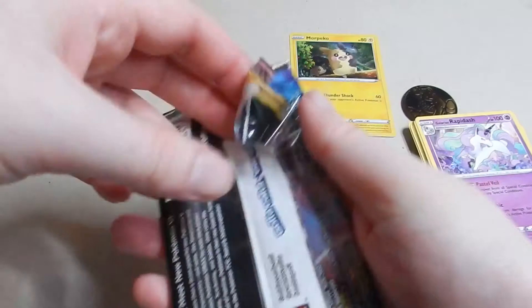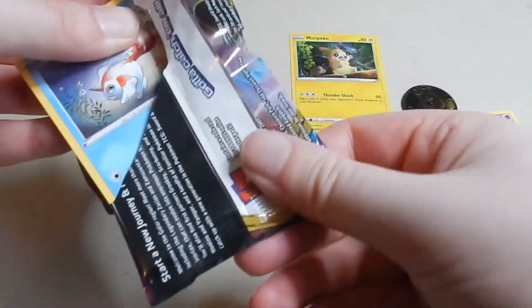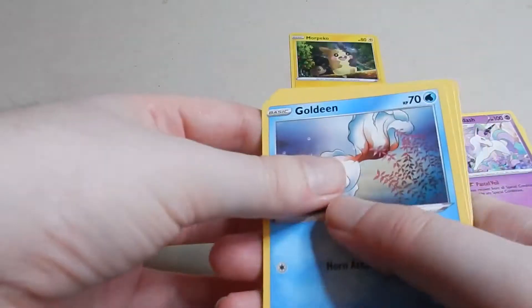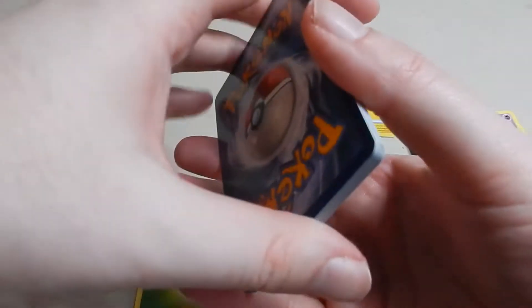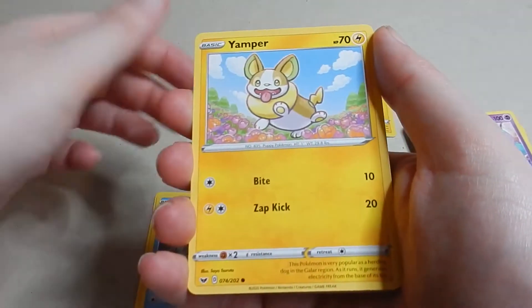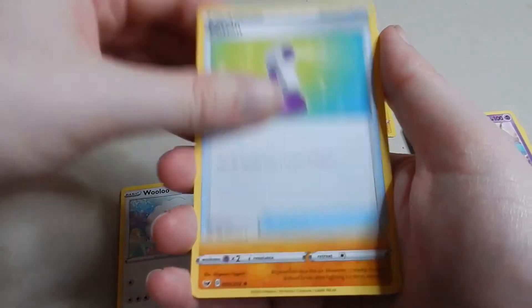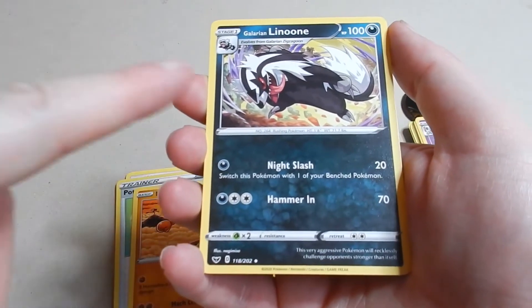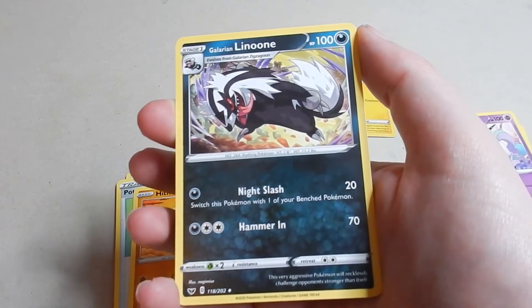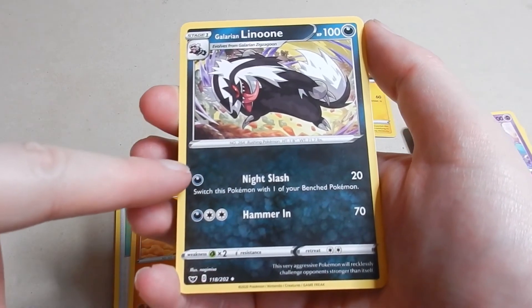Right, pack three — all the rest packed up. Goldeen, Yamper, Scraggy, Clobbopus, Wooloo, Potion, Hitmonchan, Hitmonlee in the distance, Galarian — which I actually quite like these styles. And the original Zigzagoon was boring, but these I like the style, I like the look.